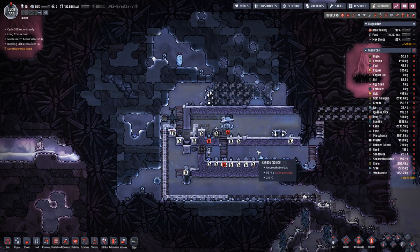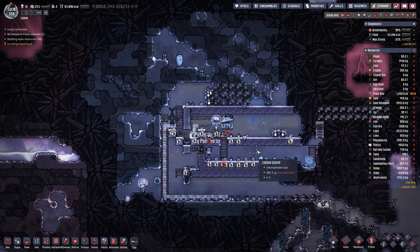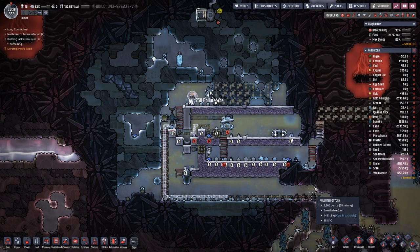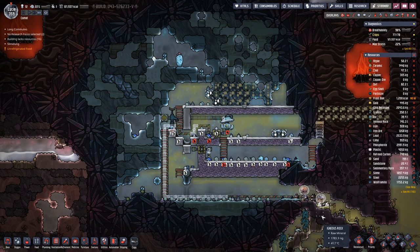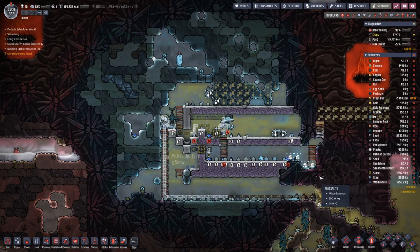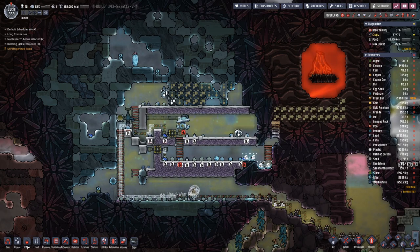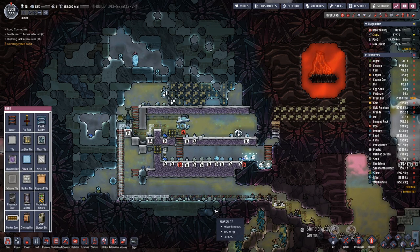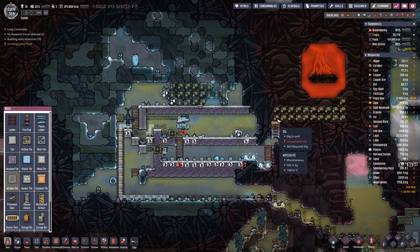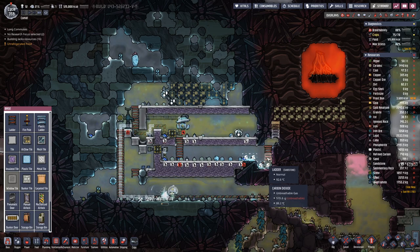Let's see if we can make any progress on this side. I think the next thing we actually need is the power over here so we can start pumping out the gas from in here and start setting up what we need. The lava will flow through here, then drop down and then over to this side.